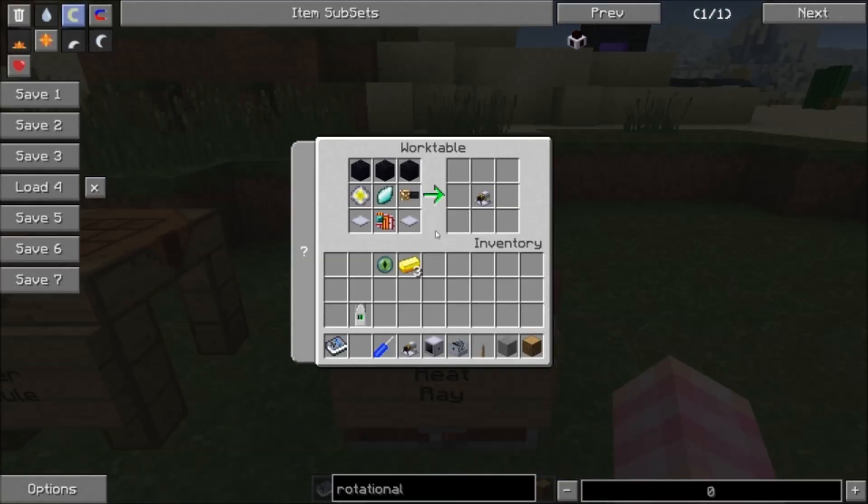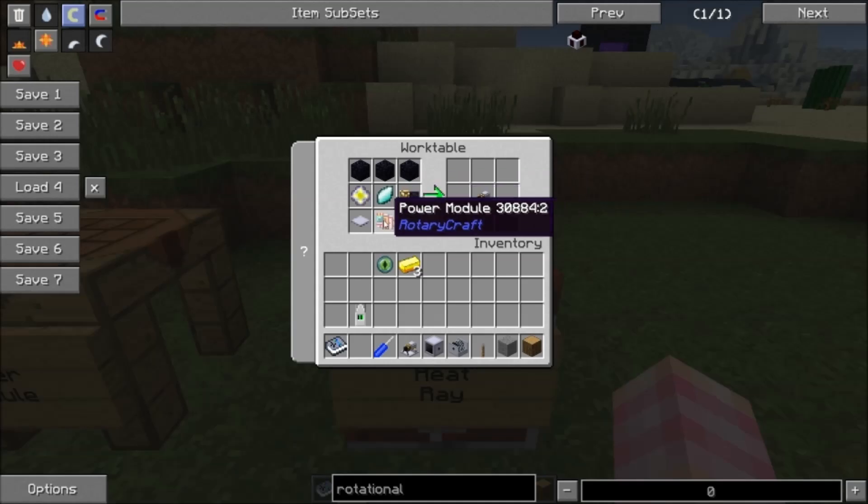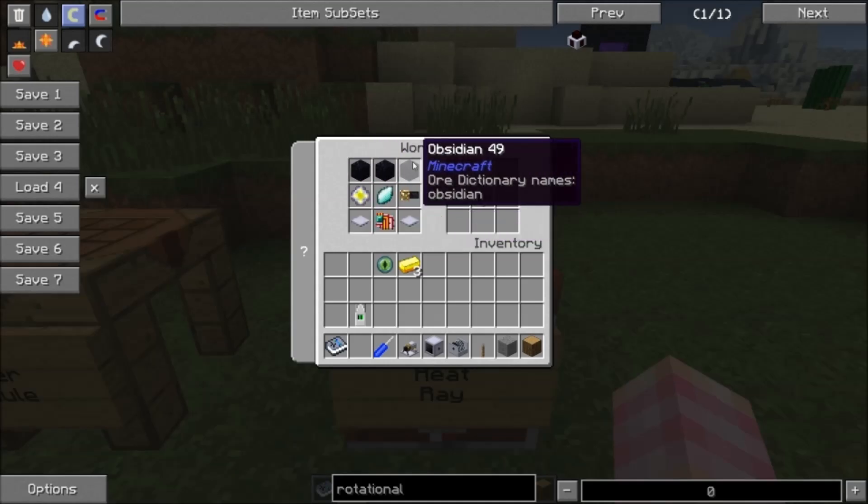Once you have all that, we can come into the work table and combine the heat ray core, the lens, the heat ray barrel, and the power module, with three obsidian blocks and two base panels to get the heat ray.